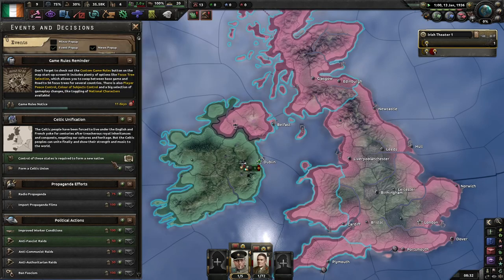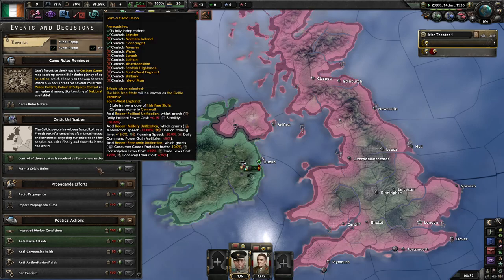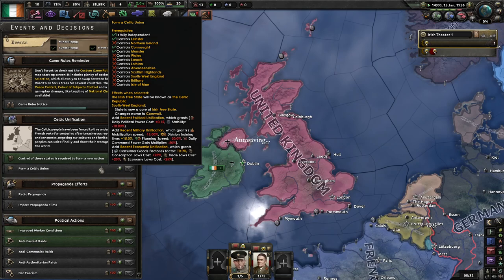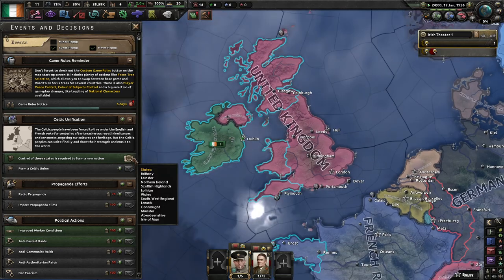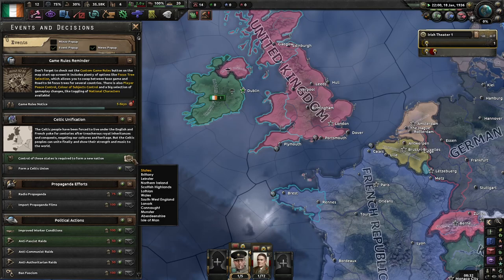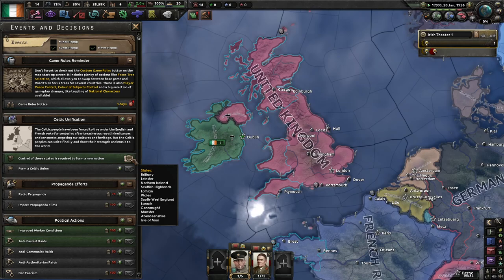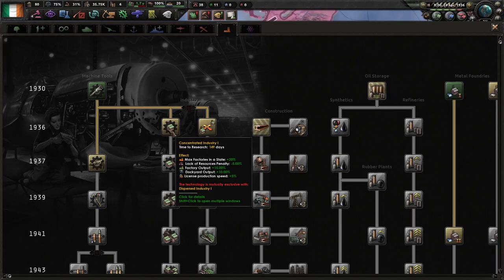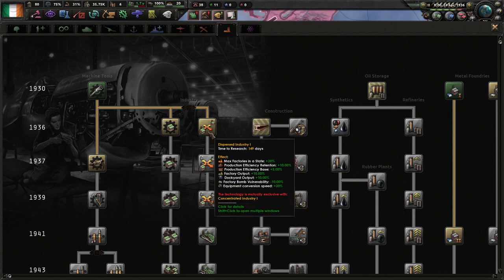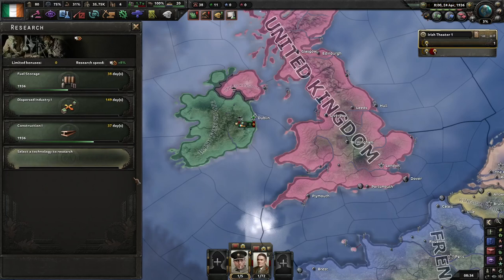So one thing that the mod allows us to do is form the Celtic Republic. I did have a playthrough a couple of weeks ago where I started as that — let's see if we can actually try forming it. For that, I do need to join the Axis. I'm going to go with Dispersed Industry because I know the Brits are going to bomb us if we join the Axis.